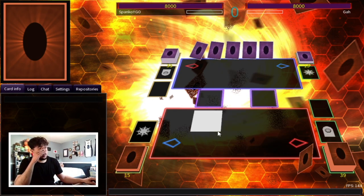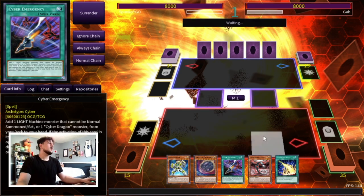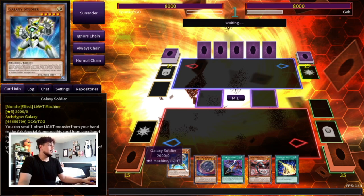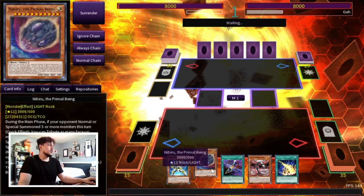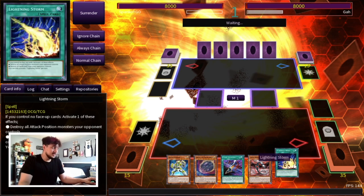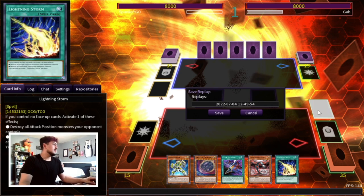Last one of the day — we lost the die roll, doesn't matter, we're going second regardless. We opened Core, Emergency, and Galaxy Soldier with Lightning Storm and Nibiru. Back row matchup, we win. Combo matchup, we win. These hands are so crazy — oh my, he just quit on us, he probably didn't open good. Okay, let's go one more.